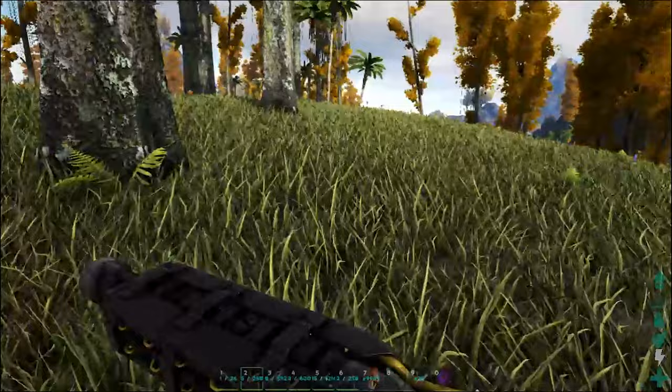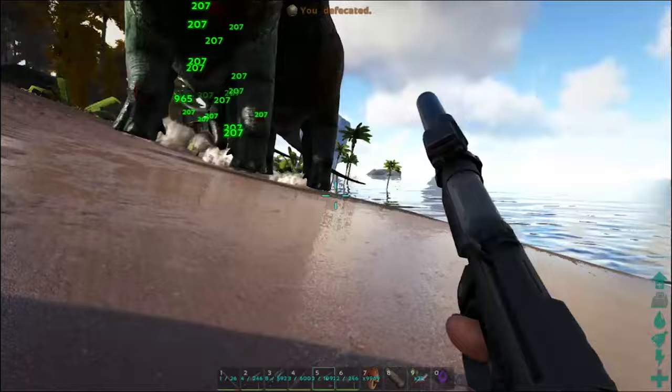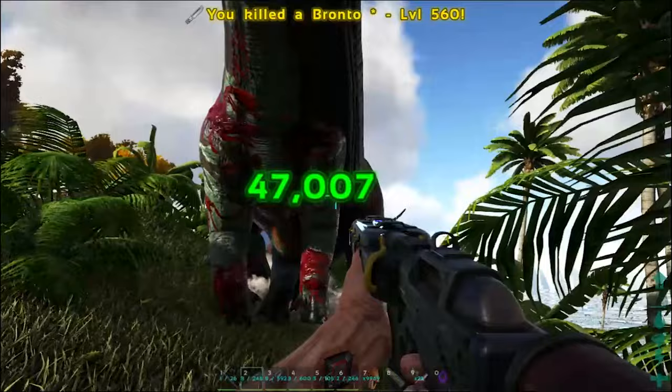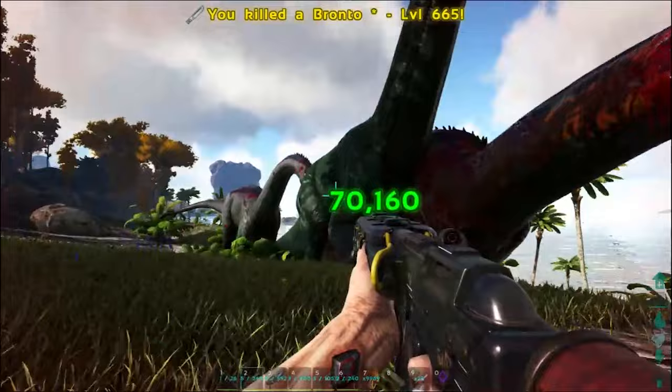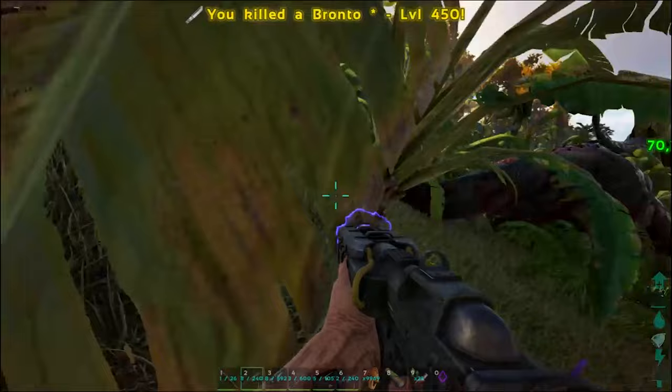I've got a bronto army after me — it's like four freaking brontos and they're all after me. I only killed their baby. Let's deal with these guys. Take out the big gun. Reloads — I hate that this thing can only hold six bullets, but it is pretty OP. 420,000 damage! And it's a lot more if I can get headshots on every single hit.